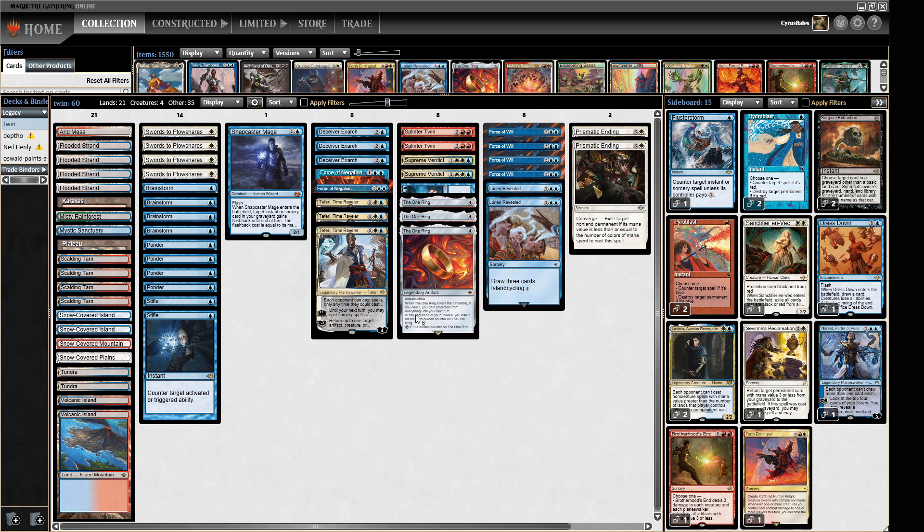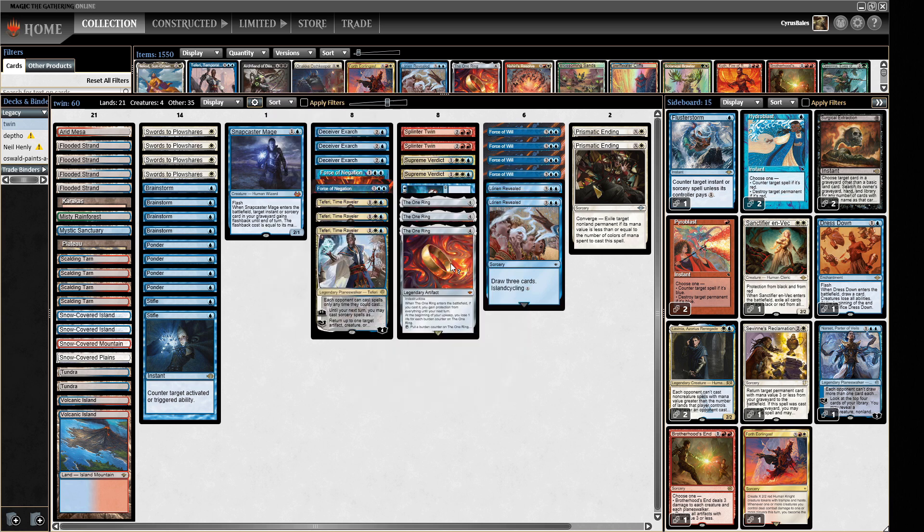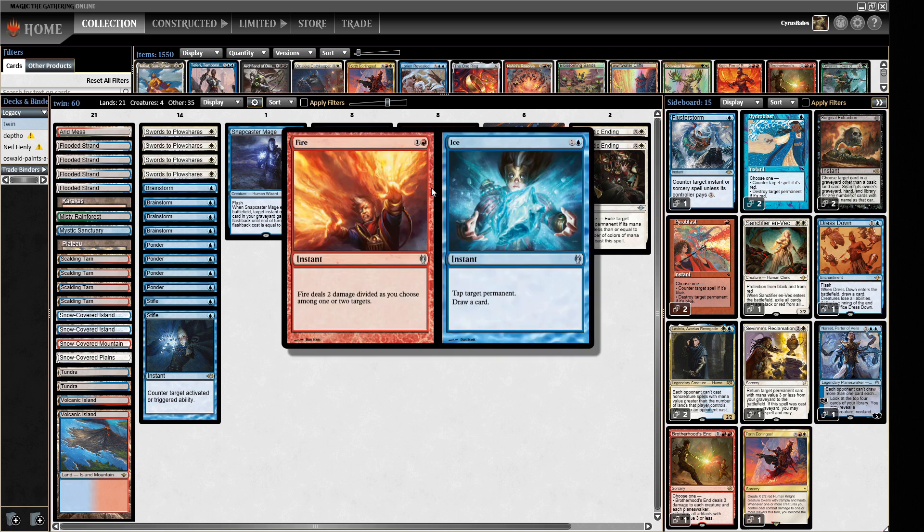With the One Ring, we can draw some cards immediately, untap it, draw some more cards, and basically at some point we'll be able to put a Splinter Twin on our Deceiver Exarch. We'll have so many cards to defend it that we won't have to worry about what our opponent's doing. So we're not racing to the combo — we're just a control deck that has a combo finish, which is something I really enjoy. We also have a singleton Fire and Ice, which is interesting.